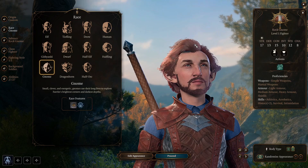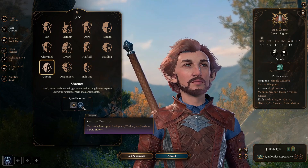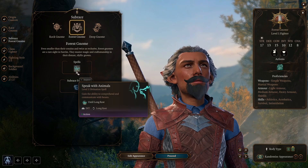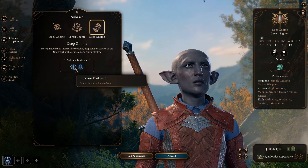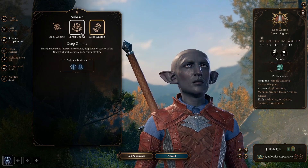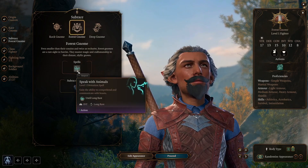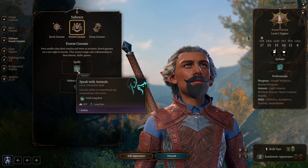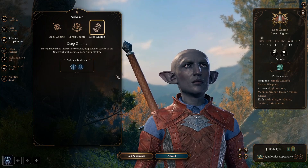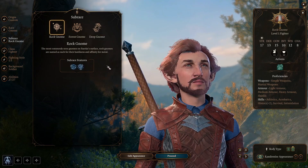After that we get the Gnomes, which also come with a slower base speed. They gain access to Gnome Cunning, which gives advantage on Intelligence, Wisdom and Charisma saving throws, and all of them get darkvision. The Rock Gnome gains History expertise, the Forest Gnome gains Speak with Animals, and the Deep Gnome gains advantage on stealth checks as well as superior darkvision. Gaining advantage on those three saving throws can be very, very good, and getting Speak with Animals for free allows a lot more roleplay opportunities. Overall I'm going to place the Gnomes in B tier.